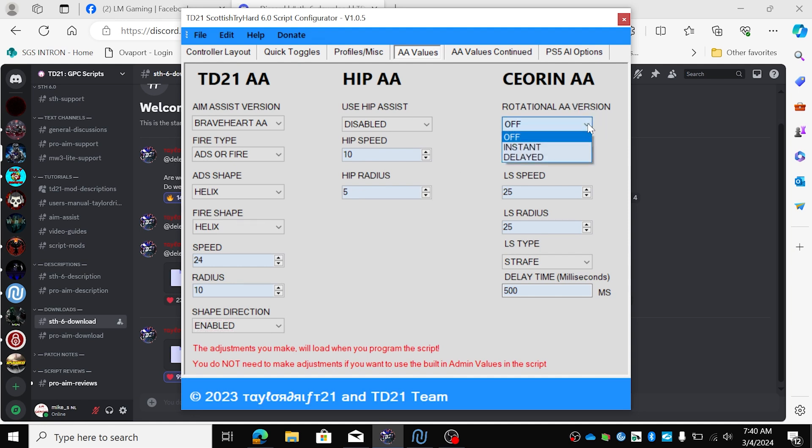Rotational AA — so the left stick, I want instant, also on ADS and fire. I want my left speed to be 50 and a radius of 30.